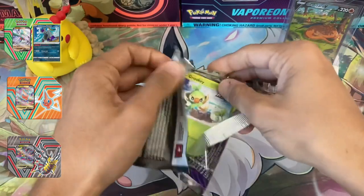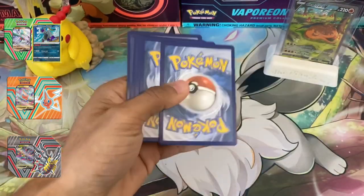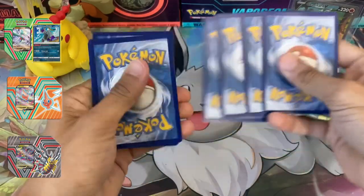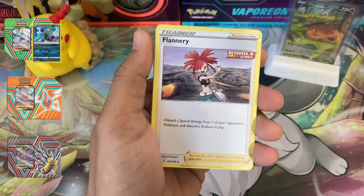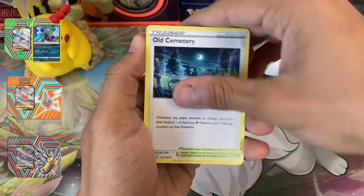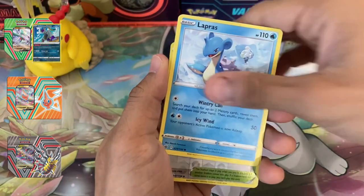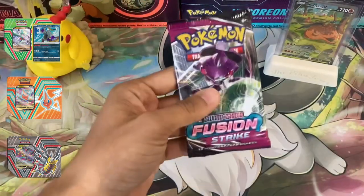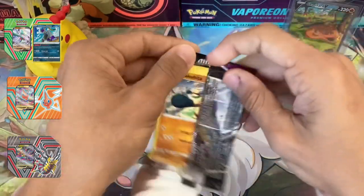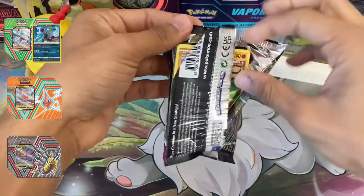As you guys can see, we have that cool Charizard card in the background. Speaking of which, did everybody get a chance to grab a Delivery Charizard from the Pokémon Center? We didn't win one ourselves from their raffle, but we went ahead and bought a code on eBay. If you haven't gotten one already, the codes have expired — I think at the end of the year — so you'd have to buy the actual card now. Old Cemetery and Scolipede from Chilling Reign. We never get anything good out of Fusion Strike or Chilling Reign — so far that remains true.